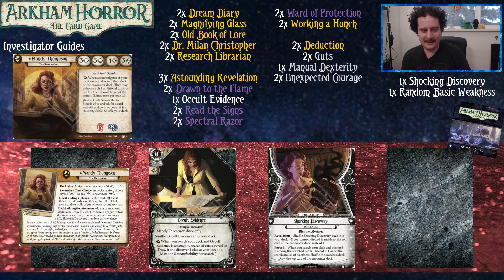Occult Evidence is a research card — that's Mandy's little gimmick card type from the Dream Eaters cycle. When you're searching your deck and this card is among the searched cards, you get to reveal it and play it from among those cards, even if it's not the card you were looking for — but you can only do one research ability per search. Occult Evidence lets you draw it and discover a clue at your location. It commits for a wild symbol, so you get a hand size card plus a free clue.